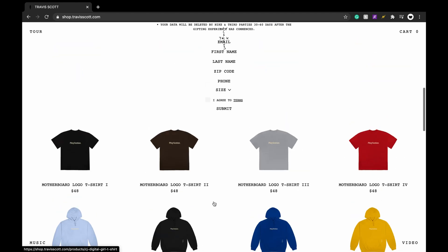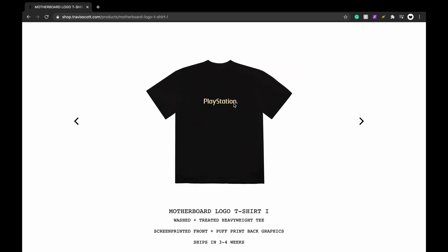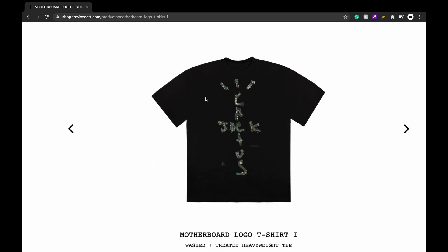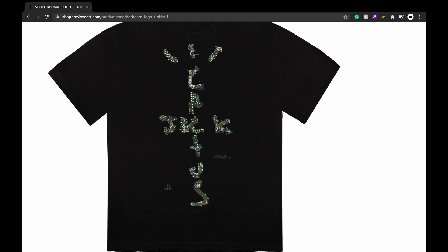Moving on to the merch — this stuff right off the bat is definitely questionable. I know a lot of people are going to hype it up, but being realistic, StockX prices are going to be really high off the back but will go down. These tees feel kind of average — having a Travis Scott shirt that just says PlayStation on the front is kind of lazy. The back design though, it's like a motherboard — I think that's really sick.